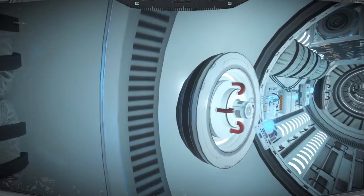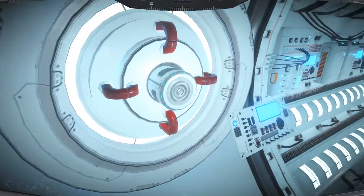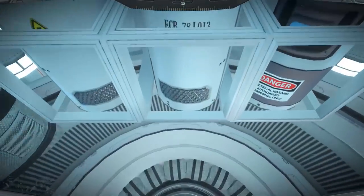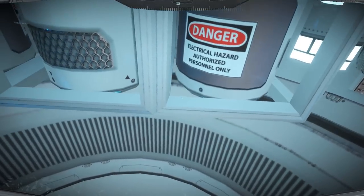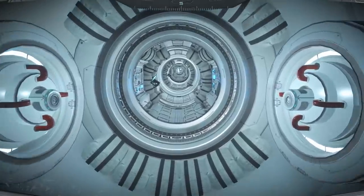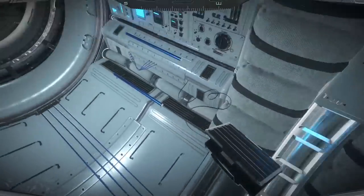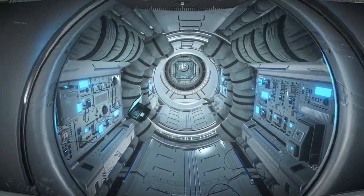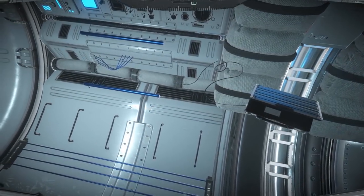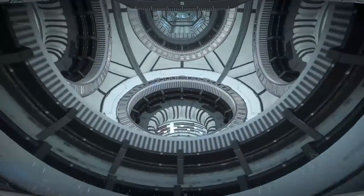These definitely look like power cores of some sort — if I was a betting person I would bet these are power cores. 'Electrical Hazard — Authorized Personnel' — it's a canister, maybe some type of capacitor or something. This is definitely the power area for sure. I like how there's just laptops floating around — it's kind of funny, like hey, I came in here, I was working, I just left it there. It's not gonna go anywhere.